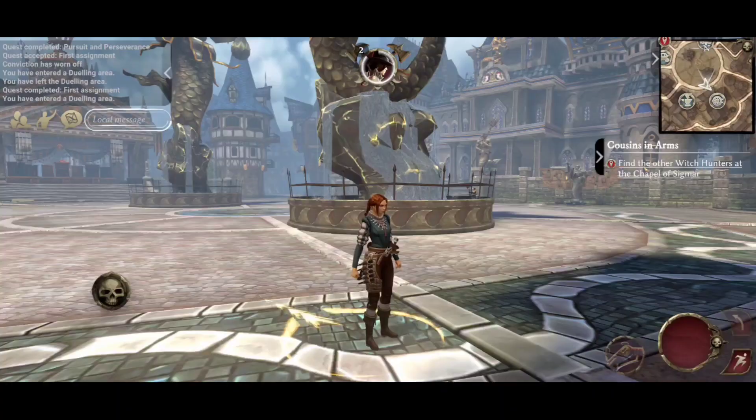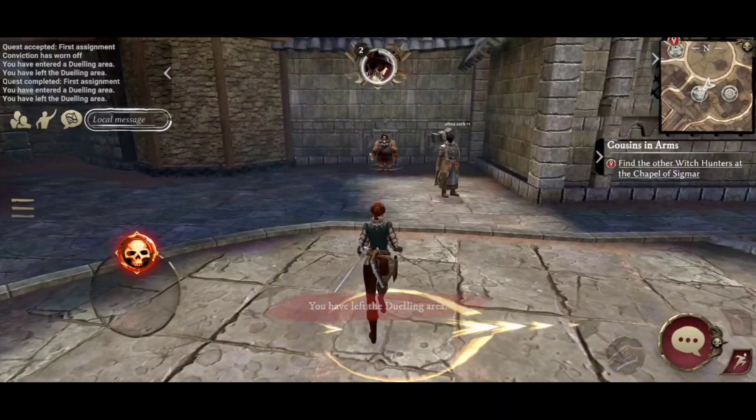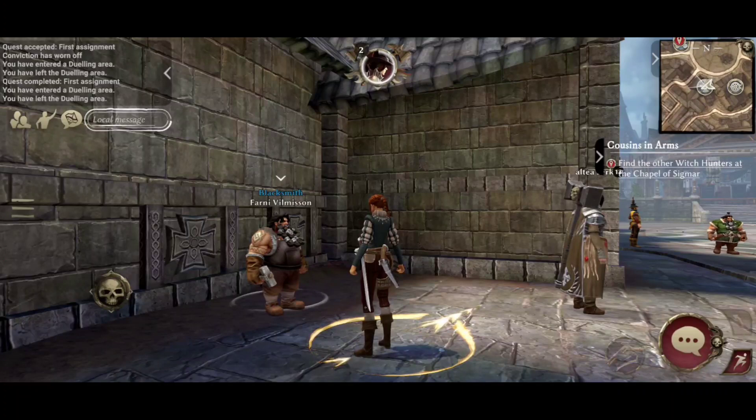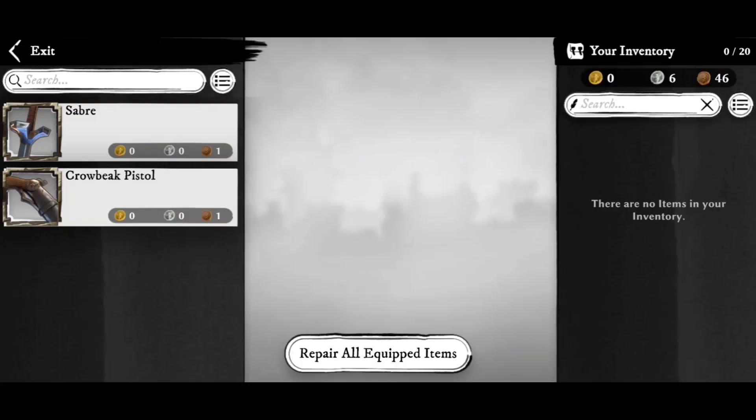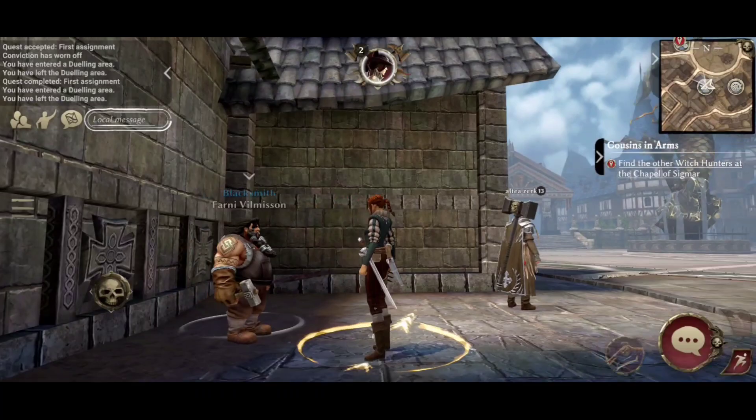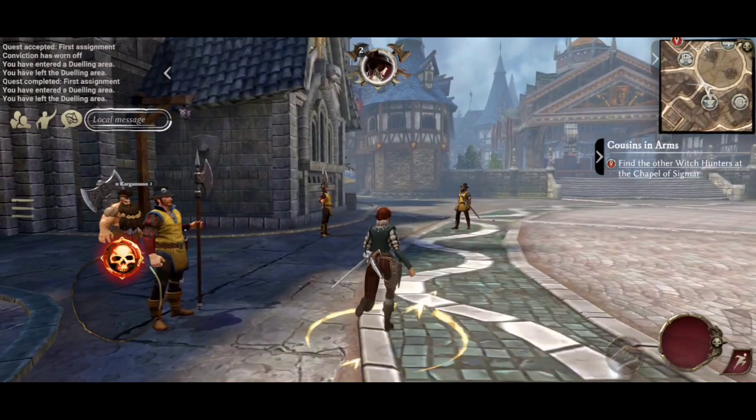This little icon on the map is your blacksmith. Your weapons do have durability — if you take damage in combat or die especially, your weapons lose durability, as does your armour. You can talk to a blacksmith, go to equipment repair, and repair all equipped items for a small amount of coin. It's well worth doing this every time you pass a blacksmith — get into the habit of repairing every time you see one of those.